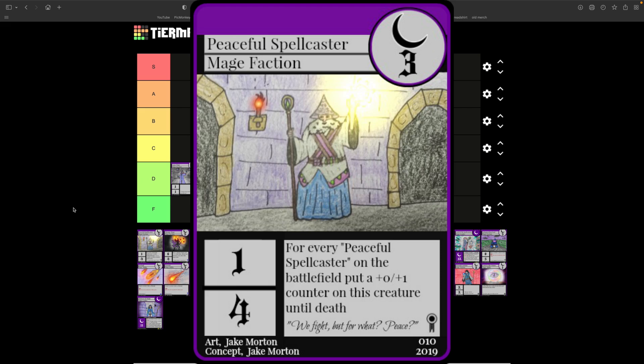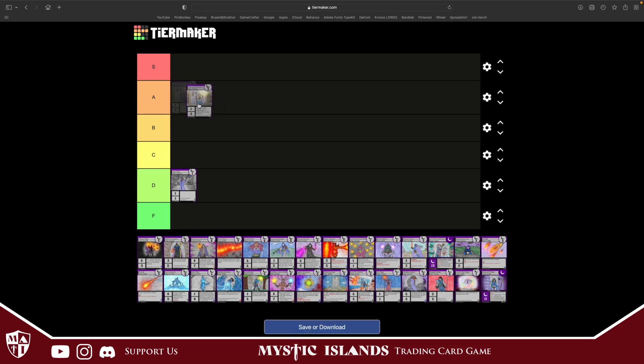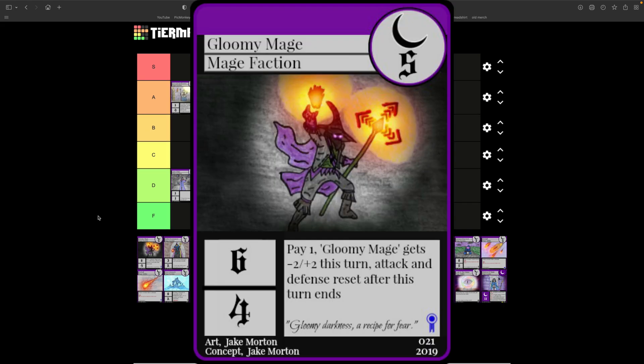Peaceful Spellcaster costs three, one attack, four defense. For every peaceful spellcaster on the battlefield, gain one defense on this creature till death. I didn't think this card was very good at first, but if you cast another peaceful spellcaster it's going to buff both of them, and a third buffs all three. It can get out of control. It's obviously a very defensive strategy, but I would put it in A tier.